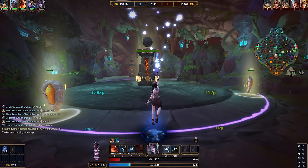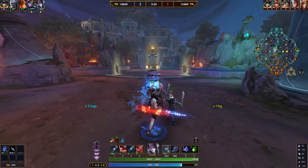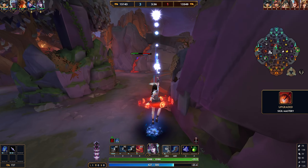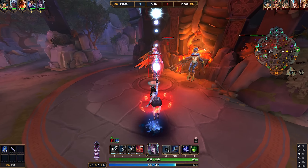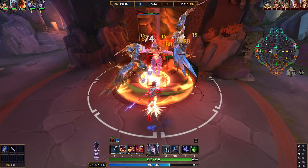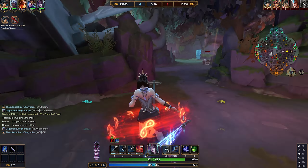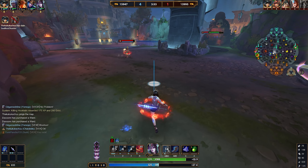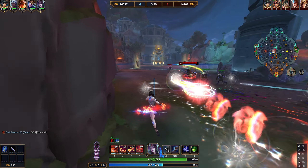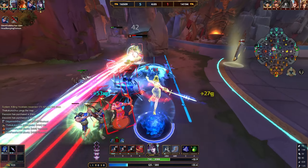Morgan Le Fay's passive is Empowered Blade. Whenever you hit an enemy god with any ability, you place a mark on them. With each active mark you gain a small amount of power. If you reach the maximum of five marks, Morgan becomes empowered — gaining double magical power and reducing the cooldown of Consuming Power, her ultimate, by 10 seconds.